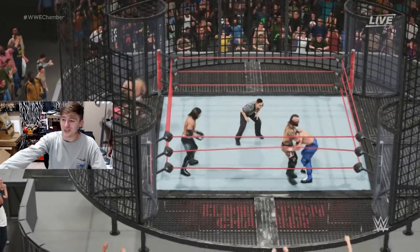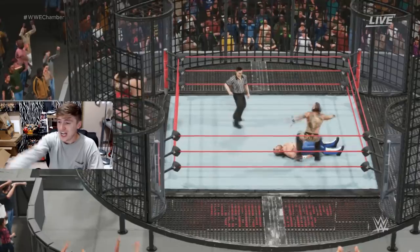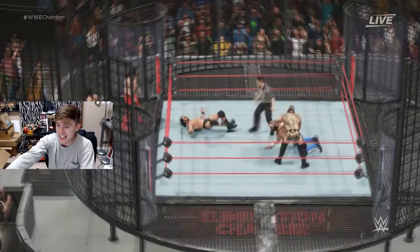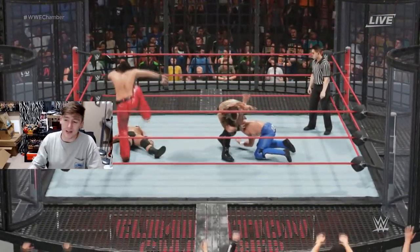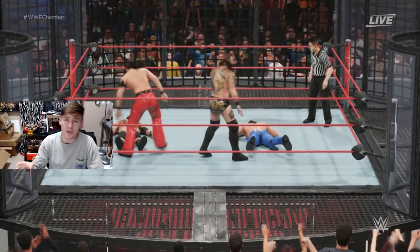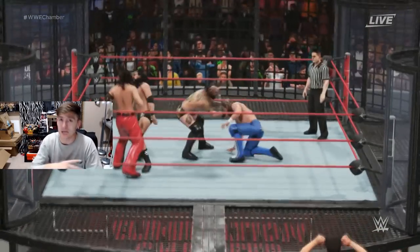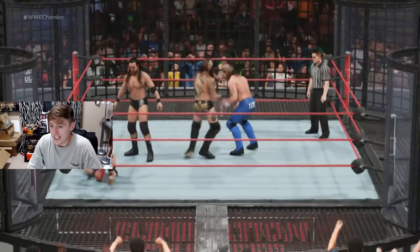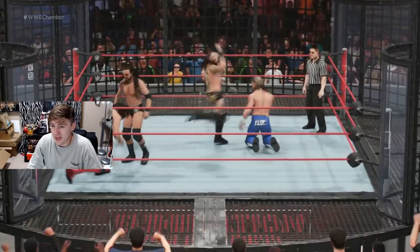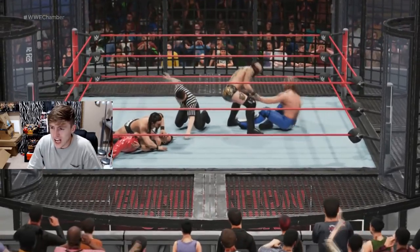Kenny Omega hits AJ Styles with a One Winged Angel and then Alistair Black steals the elimination and nails a DDT on Kenny Omega! Kenny Omega didn't get credit for the elimination on AJ Styles, but he totally eliminated AJ Styles — so he has eliminated both Bray Wyatt and AJ Styles in this match. Now Alistair Black has Kenny Omega on the ropes, beating the hell out of him — a knee to the skull. Cover on Nakamura!